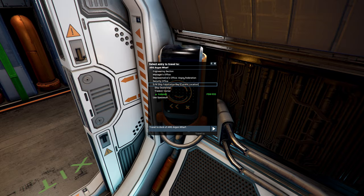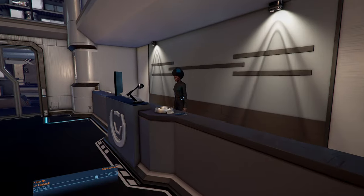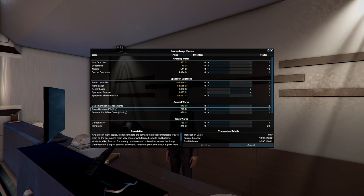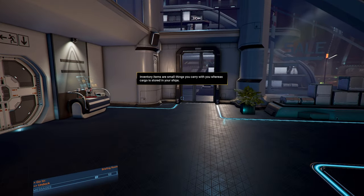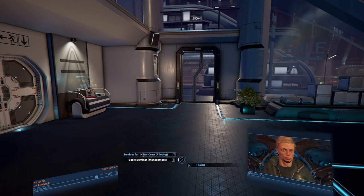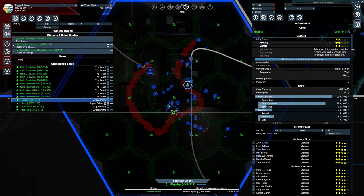A better approach: head to a station with a traders corner — stations with ship dealerships have these. Go to the trader and select 'show me your wares.' You'll find general wares including a basic seminar for management, a basic seminar for pilot, and a basic seminar for one-star crew pilot. Purchase all of these — the cost is very low. Then go to your map, find your flagship crew member, right-click, select 'give seminar,' choose seminar for one-star crew, and confirm. He's now a two-star pilot.